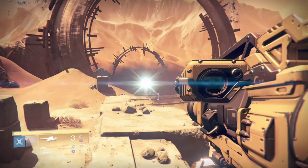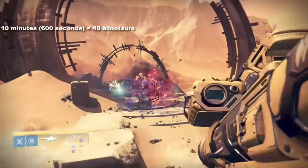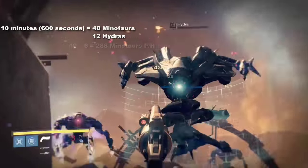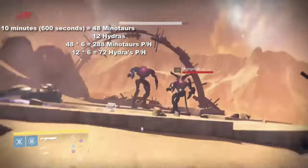The adds themselves take around 35 seconds to spawn and it shouldn't take you too long to kill everything. In a 10 minute sample, I managed to clear out about 48 Minotaurs and 12 Hydras. If I was to keep that rate consistent, you're looking at around 300 Minotaur kills an hour and just less than 50 Hydras.